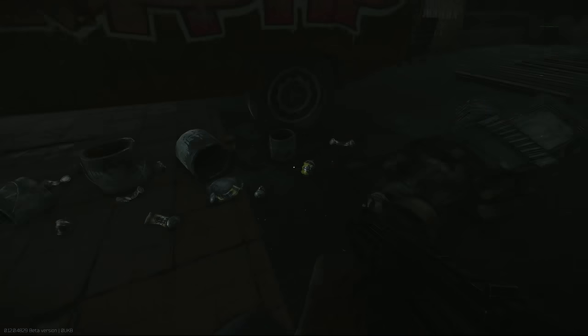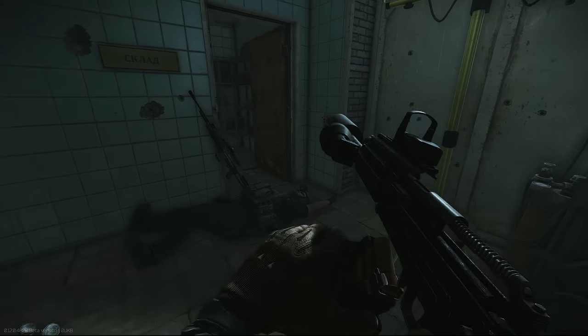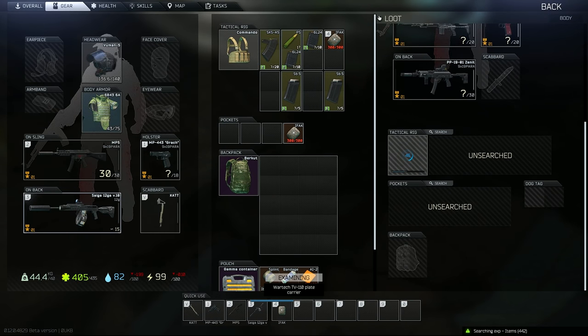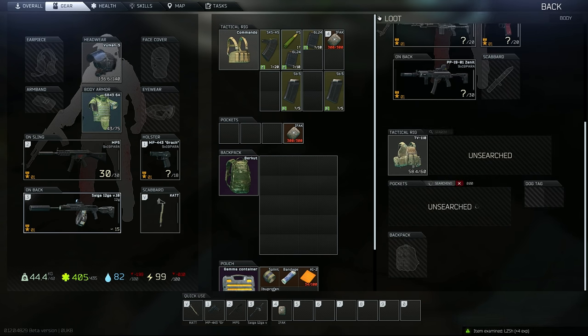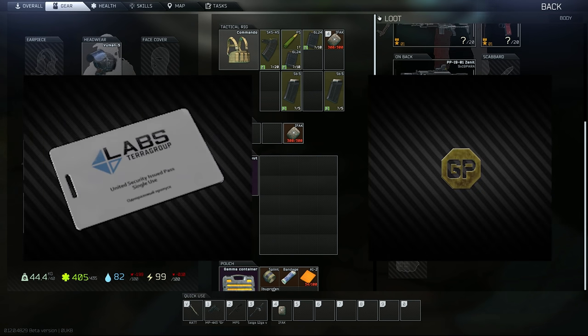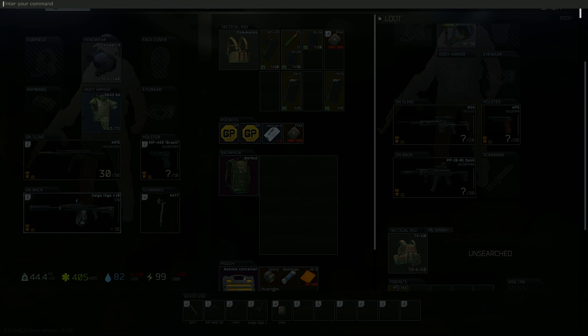After killing Glukar, do one more sweep of the area and check that there's no one hiding in corners or anyone who's moved to positions you've previously checked. Then, once you're relatively confident the area is secure, go and loot Glukar himself. He will have the common 2x2 slot pockets rather than the typical 1x1 and they can contain quite a few valuables. Commonly found items in the pockets include Labs keycards and GP coins which can sell for quite a large amount of money. Honestly though, the bulk of value is going to be from weapons and armour from Glukar and his followers, so at a lower level with not much gear, I would definitely consider avoiding him if possible unless you're up for the challenge.